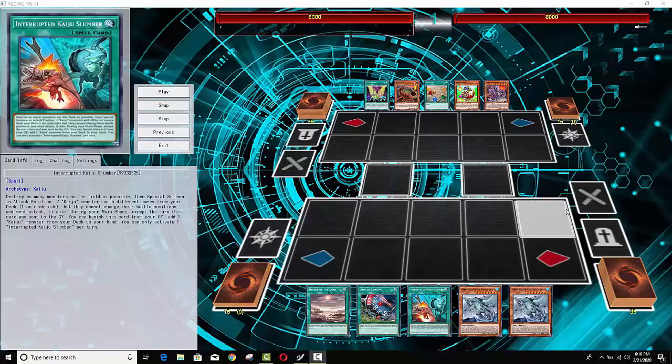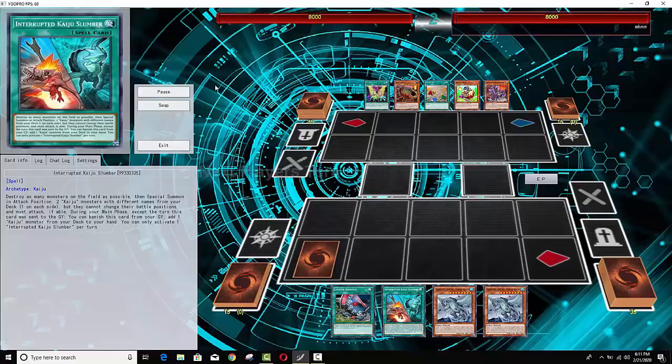That deck will be in the description below for those of you guys who want to check out the profile — and you definitely want to check out the profile. This deck is very similar to Trains or the new Yugi Gaia supports. This is a deck that I believe definitely can top eight a regional, because we've seen Trains already take two regional top eights in this format, and you guys will see some of the plays that you can do with this deck.